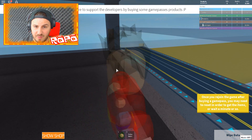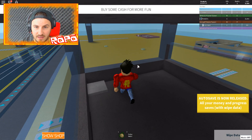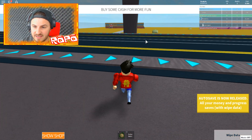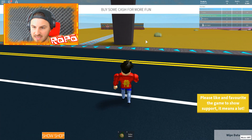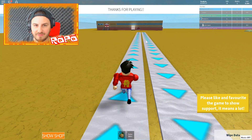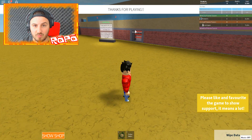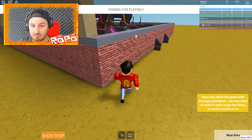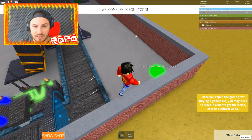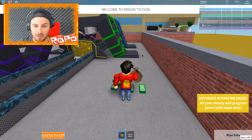Let's go take a look and see if anyone else has got anything built up - we've smashed it so far, only like eight minutes in. Let's check the other players - that guy's got nothing, that guy's only got some walls. Auto-saves are now released - all your money and progress saves. So it is gonna save, which is good to know - I can come back tomorrow if I have to. This guy is doing pretty much the same as me, his front door is blocked but that's not gonna stop me. He hasn't bought the hundred Robux thing which I have, so he's been playing a long time. Let me give him some money - there you go bro!